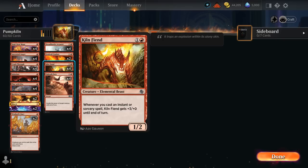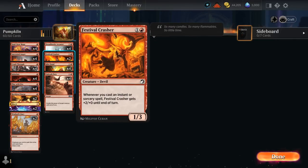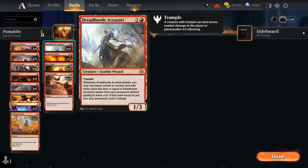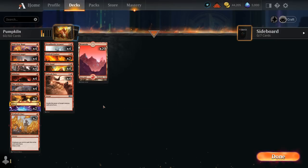It's built around Kiln Fiend, a 2-mana 1/2, getting +3/+0 until end of turn whenever we cast an instant or sorcery spell. A more recent addition is Festival Crasher, getting +2/+0. Then we've got Soulscar Mage, one of our rares, a 1/2 with Prowess, getting +1/+1 whenever we cast a non-creature spell until end of turn. And then our final creature is Dreadhorde Arcanist, a 1/3 Trampler, that whenever it attacks can replay a spell out of our graveyard for free, and since we're playing pump spells, it can even replay some of our 2-drops. Our deck is filled with pump spells and cheap cantrips to trigger Prowess and keep cycling through the deck.